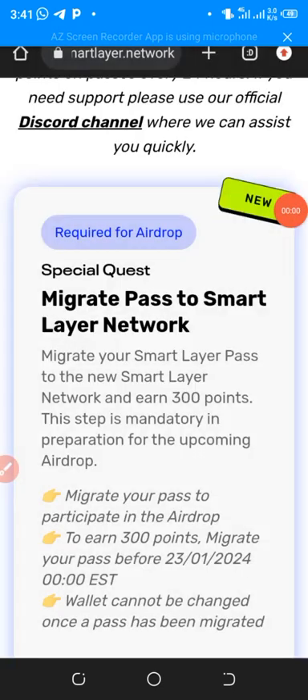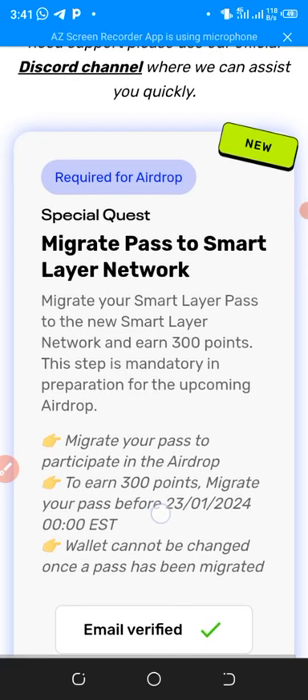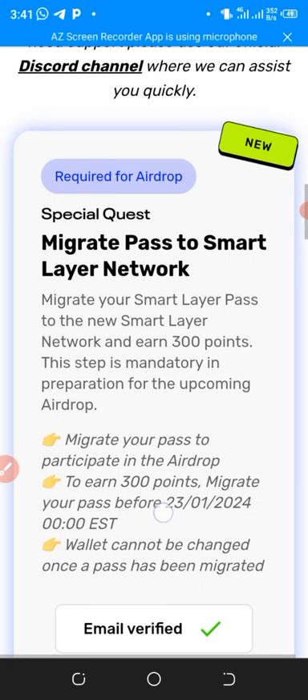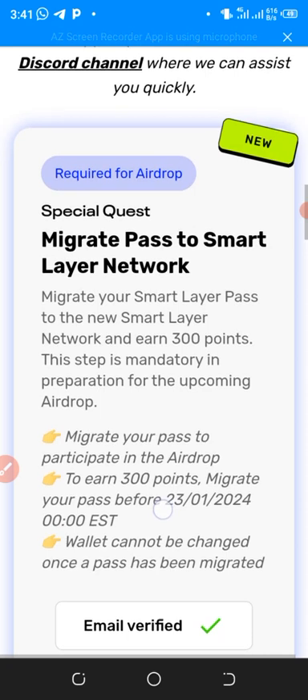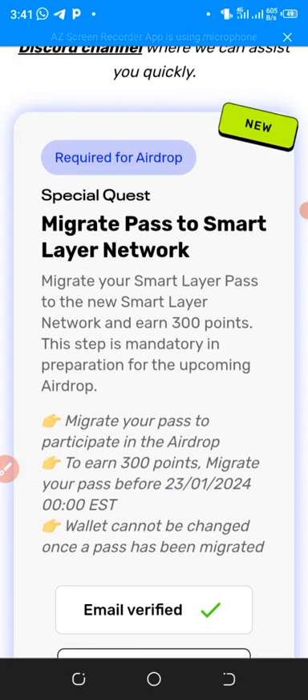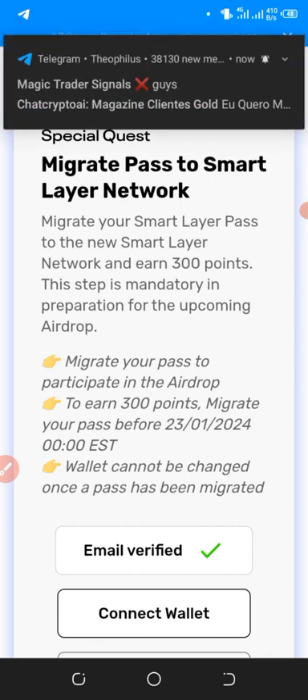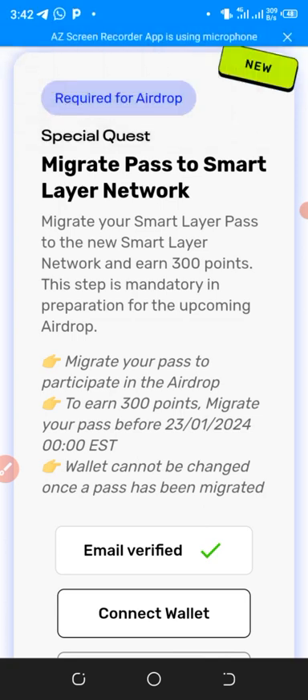Now you can see the new updated SmartLayer. Under the airdrop requirements, there is a special task: migrate your SmartLayer pass to the new SmartLayer network to earn 300 points. This step is mandatory in preparation for the upcoming airdrop. They say to migrate your pass and participate in the airdrop to earn 300 points — and wallet cannot be changed once a pass has been migrated. The deadline is January 23rd, 2024.